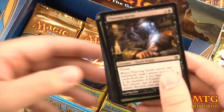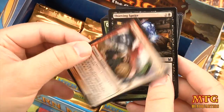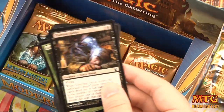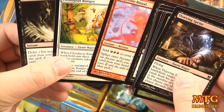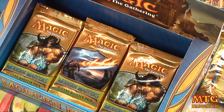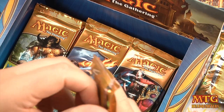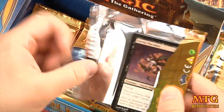Our rare is Figure of Destiny — the crazy one-drop with a multitude of neat abilities. Uncommons are Desperate Ritual, Cloud Goat Ranger, and Death Rattle. Wow — foil Lotus Bloom and foil Blink Moth Nexus, plus Progenitus — pretty great value so far.